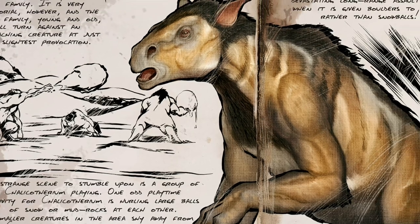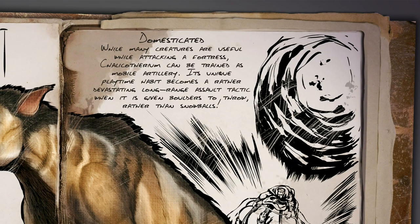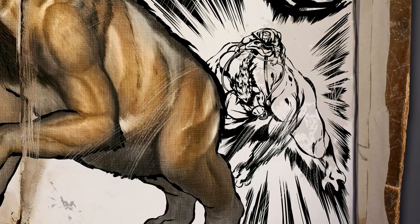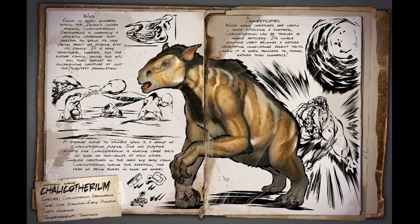Check out what it says at Domesticated. Many creatures are useful for attacking a fortress, but the Chelicopterium can be trained as a mobile artillery - it doesn't need to get close, so you can use it as a devastating long-range assault tactic. When you give it boulders, it will throw boulders instead of snowballs. I'm curious to see if, when you are in a group in the snow biome, you can throw snowballs at each other or not.